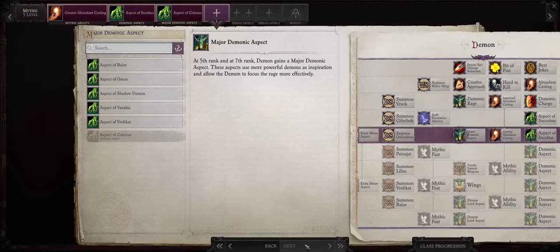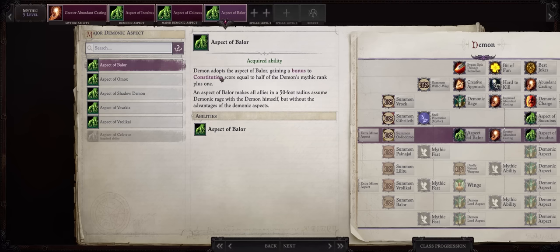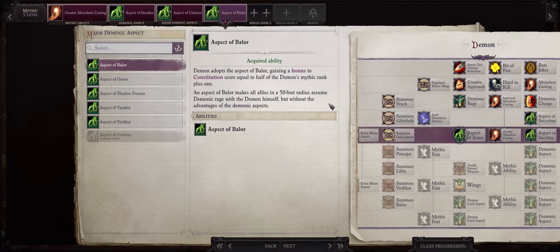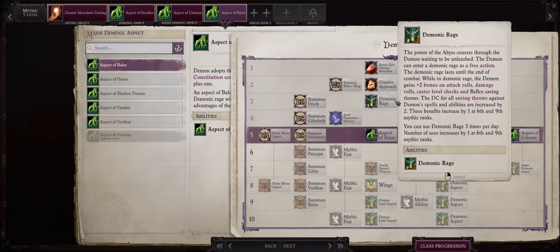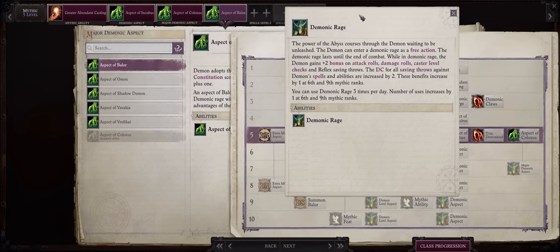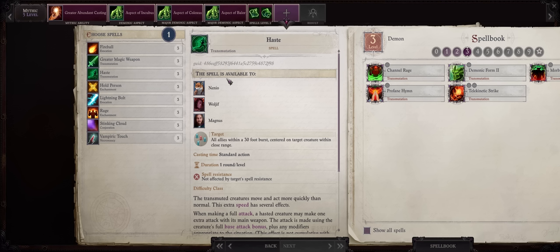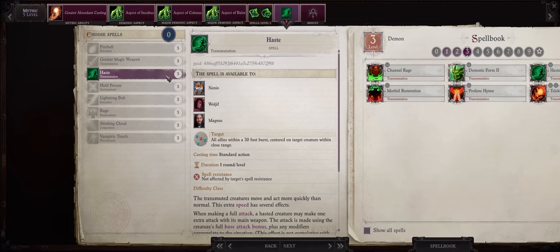For your second major demonic aspect, I would go with Baleor for the bonus to Constitution, plus the actual effect from Baleor is really good — it lets all of your allies benefit from demonic rage automatically when you activate it. The normal bonuses won't include the aspect bonuses, just to note. By the way, you can actually learn Haste as a demon even if you don't get it as a Thessalonian Specialist Enchanter.